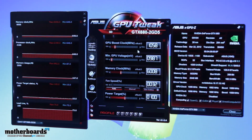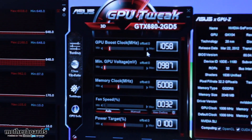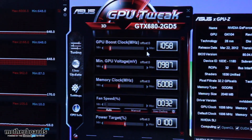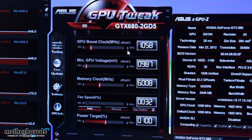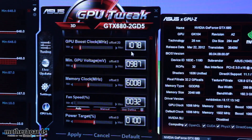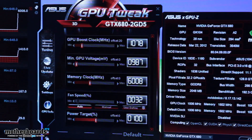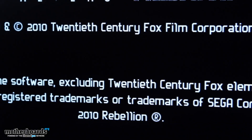If you want to see how this is further affected by clock adjustment, before we look at our non-reference solution and how the DigiPlus VRM, SAP power components, and cooling design change the GPU boost scaling, we could go ahead and modify this by a bump or two — say 1078 — then run Alien versus Predator to allow the dynamic load to kick back in and see what the GPU boost frequency is afterwards.